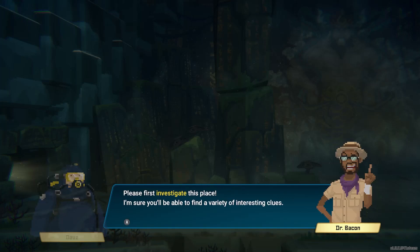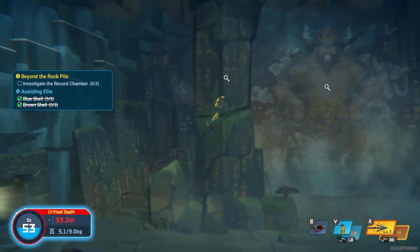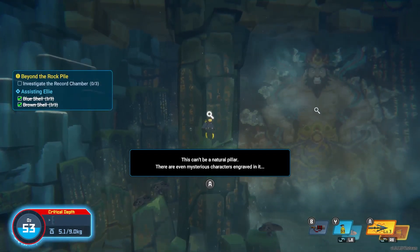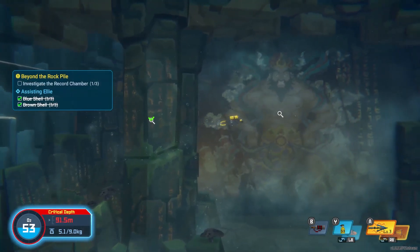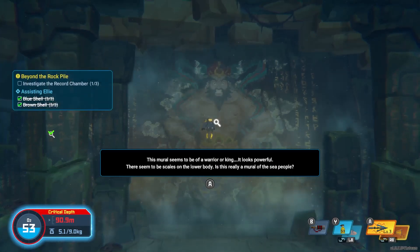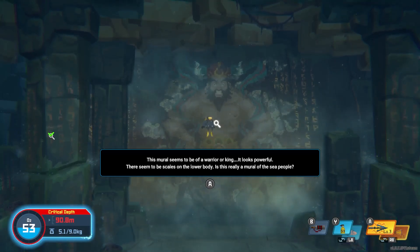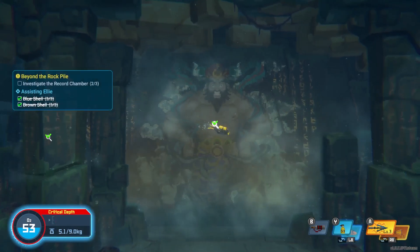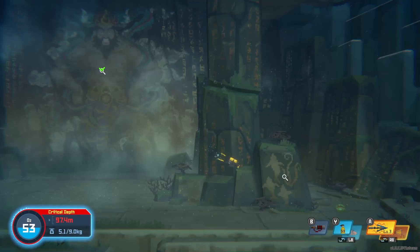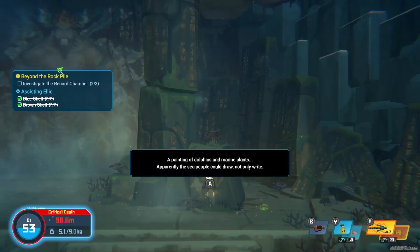So our oxygen didn't replenish, so hopefully there's an oxygen tank nearby. "This can't be a natural pillar — there are even greater mysteries and characters engraved into it." So our oxygen's frozen — okay, so we don't have to worry about that. "This mural seems to be of a warrior or king. It looks powerful. There seem to be scales on a lower body — is this really a mural of the sea people?" Let's see what else we can find. There's one more thing down here — a little pictograph. "A painting of dolphins and marine plants. Apparently the sea people could draw, not only write."